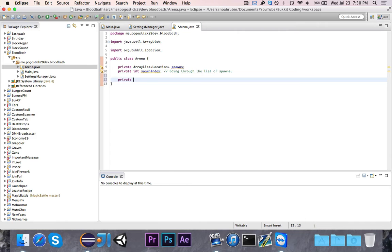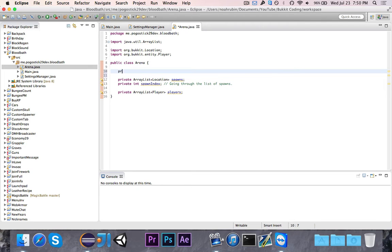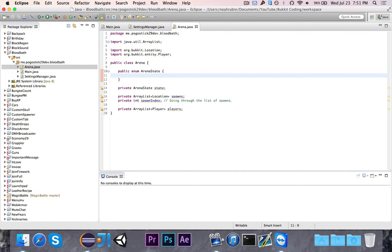Then we need a private ArrayList of Player, which we'll call players, to store all the players in that given arena. At the top, we're going to have an ArenaState, which we'll call state. ArenaState is going to be an enumerator - if you're not familiar with enumerators, watch my Java 101 video on them. You can declare an enumerator within a class, which is what I'm doing here. The states will be: WAITING (waiting for players to join), COUNTDOWN (if the countdown has started), and STARTED (if the game is currently going on).